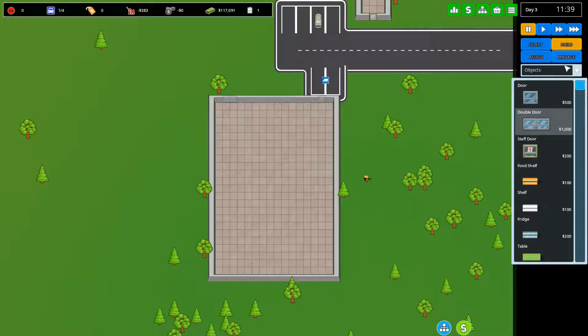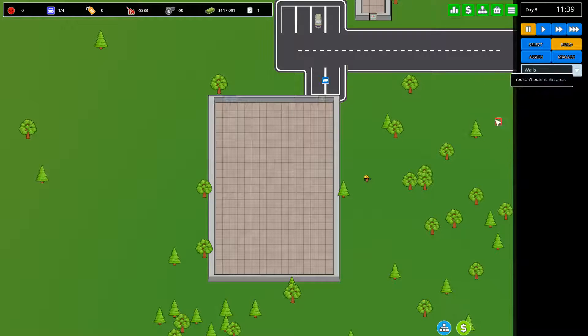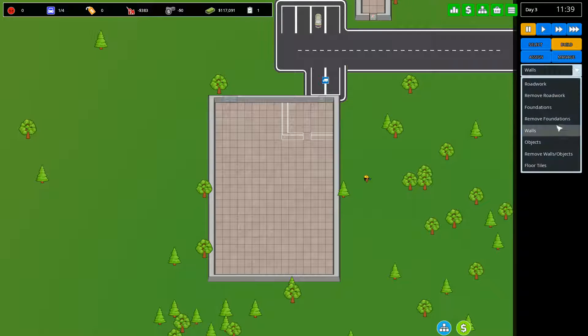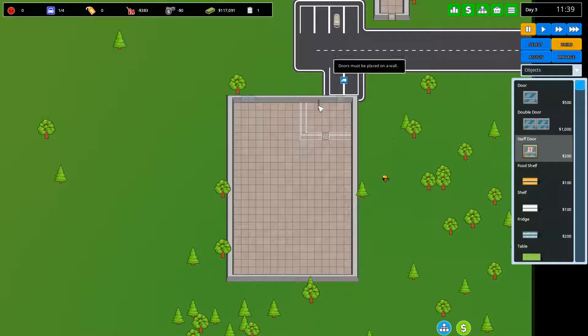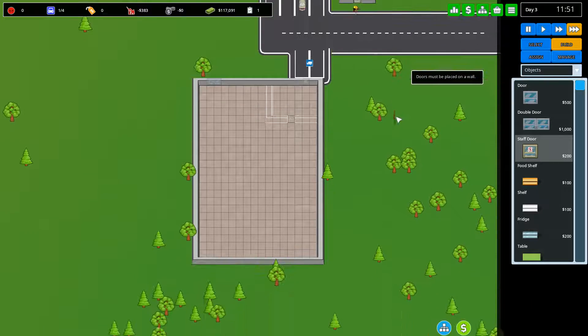What we need to do now is make a wall to section off the storage area. We're going to build a wall here — I think this is probably big enough. We also need to make sure we've got another staff door there so only staff can get through. We're going to let that build.